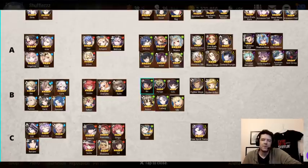Moving on to Wind, we'll start with Rin. Rin is an interesting one — I almost moved her down because there's really no place for her right now. There's just better options. She has an interesting kit, she's fun, she's more of a toy I think than anything, but she's really not meta-relevant right now.